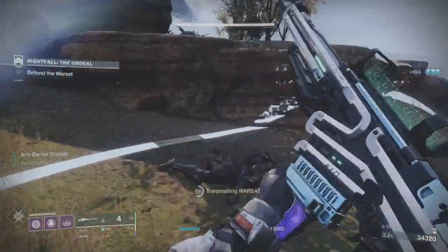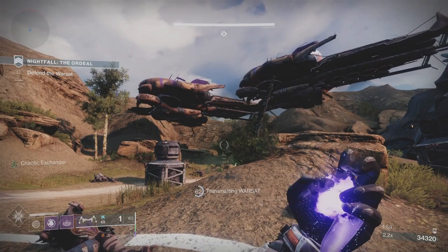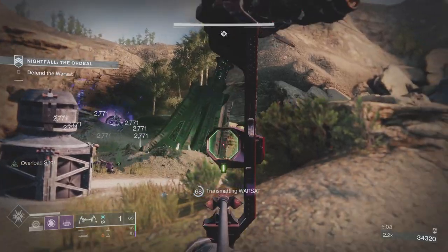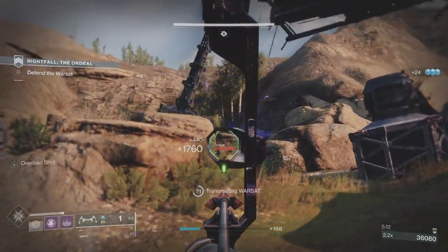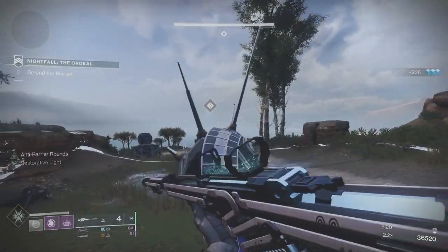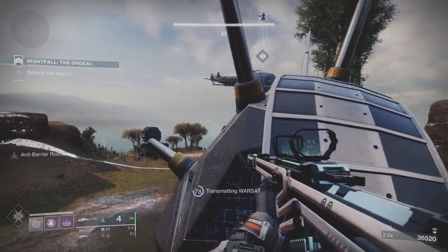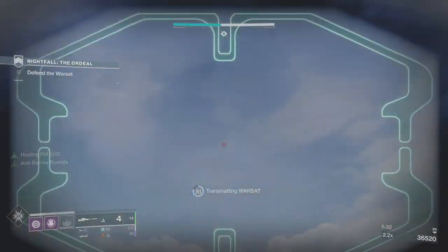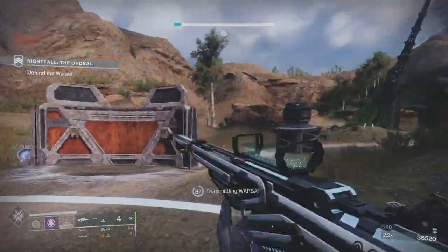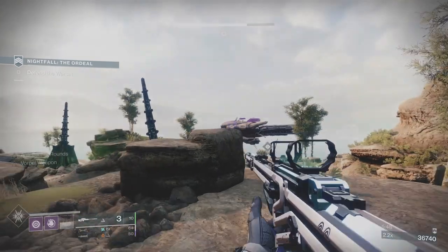We're going to get a wave with snipers. From a wave-to-wave basis, the invisible marauders and the snipers are my priority — I want rid of them as fast as possible. The invisible marauders are really hard to track, and although they take up kind of the same positions all the time, they're still difficult. The snipers can hit you from just about anywhere. We've got double solar resist on because of the marauders, and some of the overload champions do solar as well. We've got a champion but we've also got the invisible marauders.